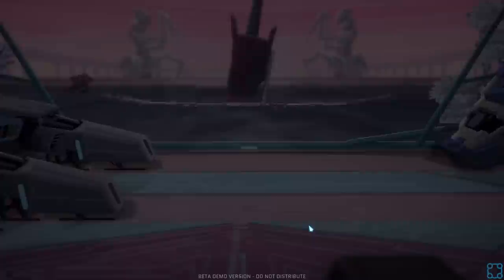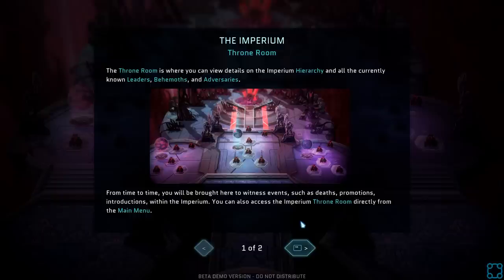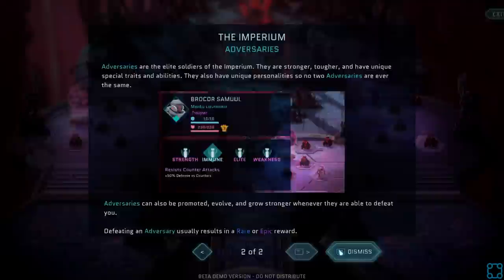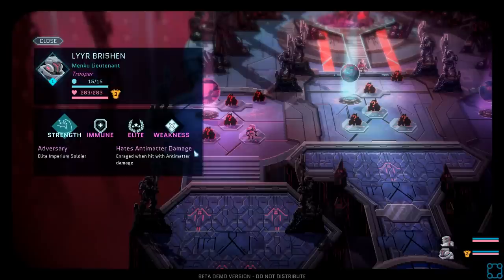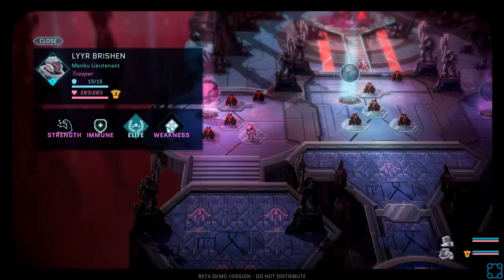We buried him on Trigaxis, near the Quantum Studies Department of Trax University. General Geddon introduced me to Professor Zurich, the lead researcher in Quantum Studies. They needed me to lead an elite team of heroes — they promised me a shot at revenge. The Imperium Throne Room is where you can view details of the Imperium hierarchy and all currently known leaders, behemoths, and adversaries. Adversaries are elite soldiers that can be promoted, evolve, and grow stronger whenever they defeat you. So this is like a roguelite sci-fi Shadow of War.